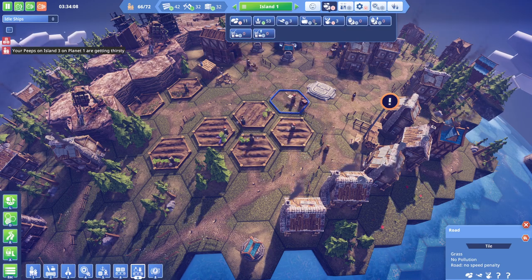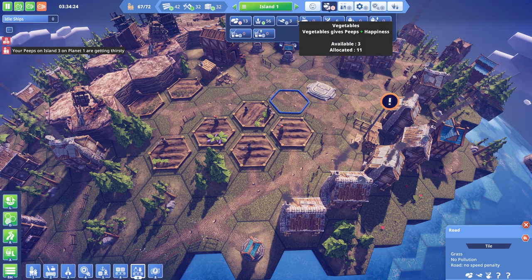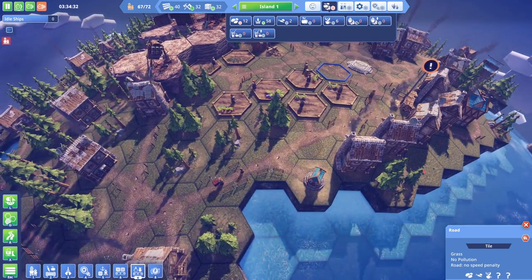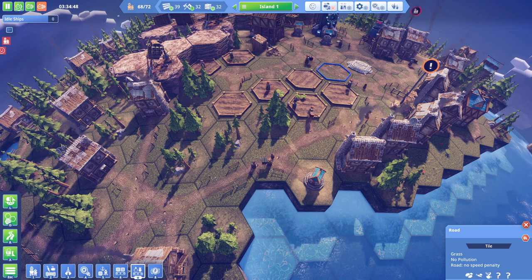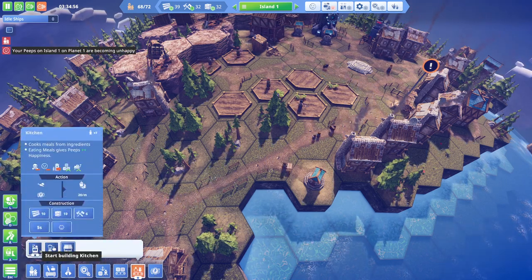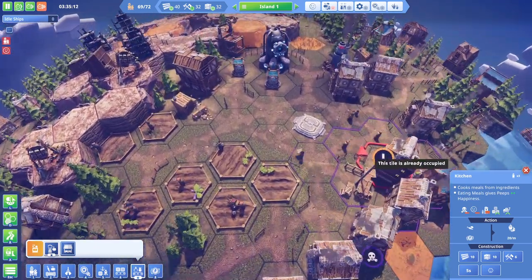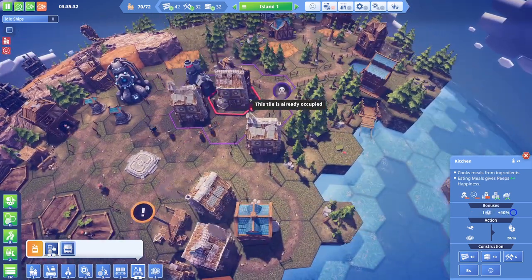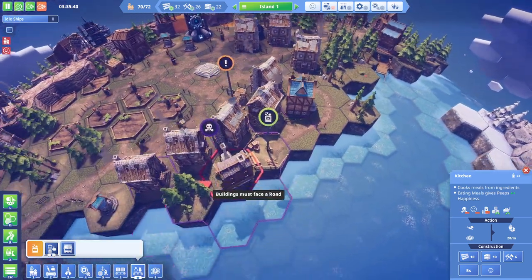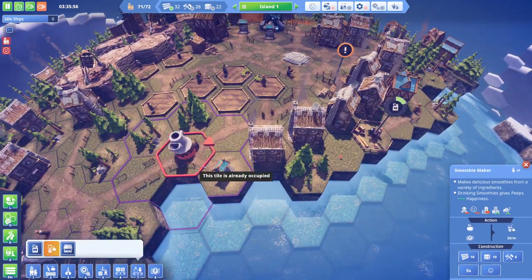Apples are an option - apples give people happiness. Vegetables also give people happiness. It looks like we haven't got that many vegetables, and meals give people omega happiness. Presumably clothes give people happiness too. Kitchen! Let's get a kitchen down - maybe not in the polluted zone. Let's get a kitchen down, and let's get a smoothie maker.